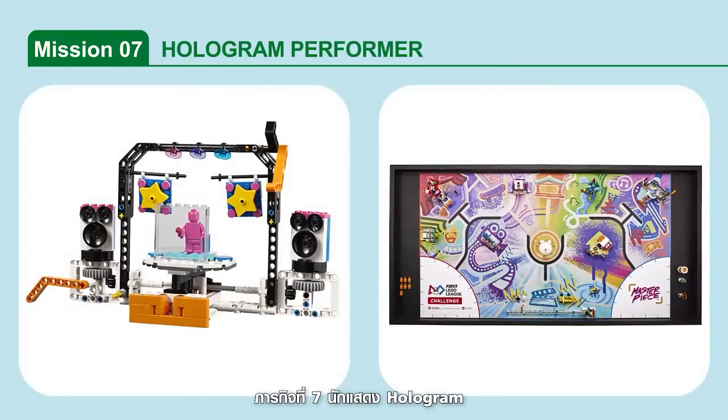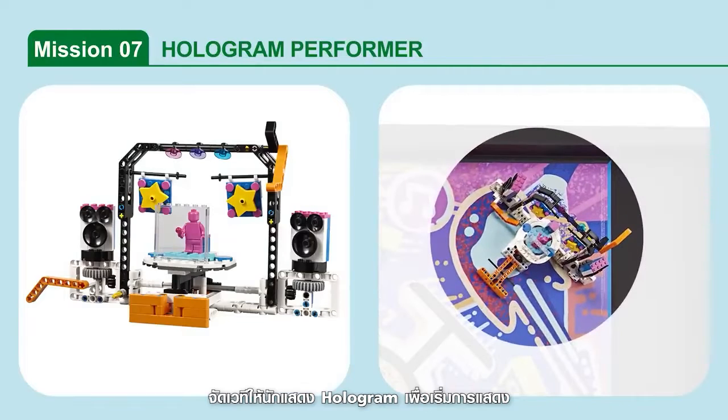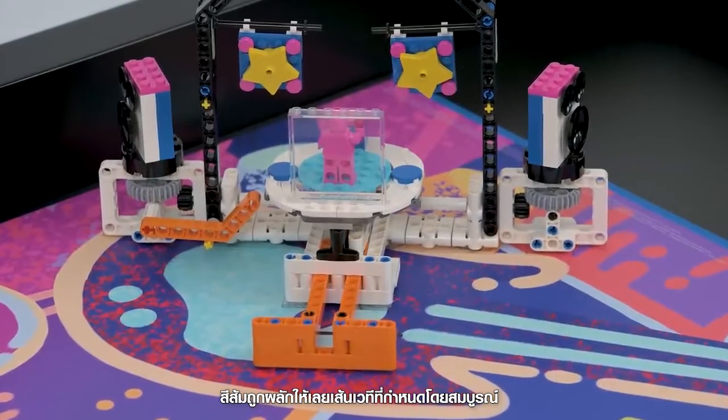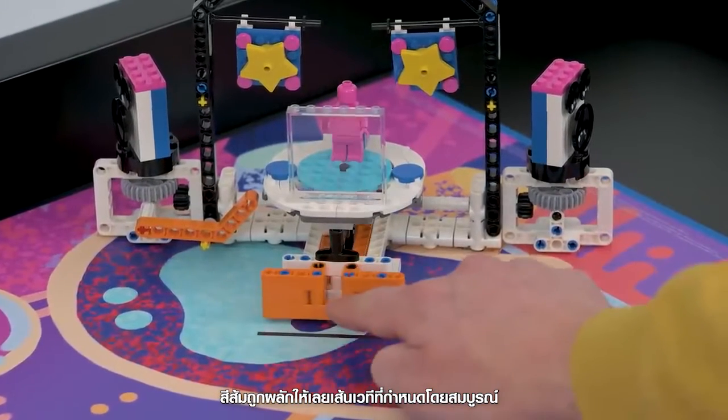Mission 7: Hologram Performer. Set the stage for the hologram performer to start the show. Points are scored if the hologram performer's orange push activator is completely past the stage set line.